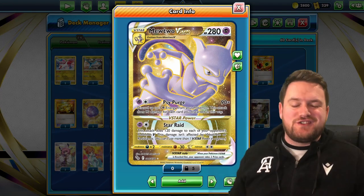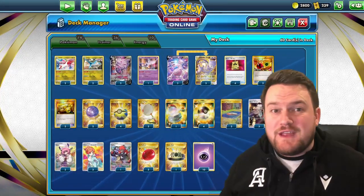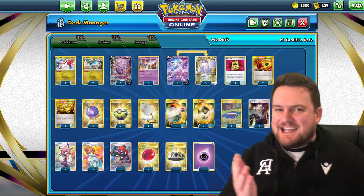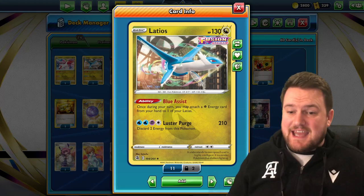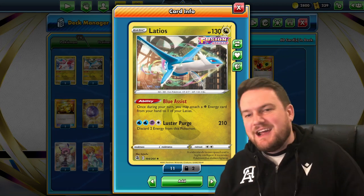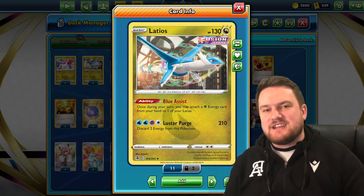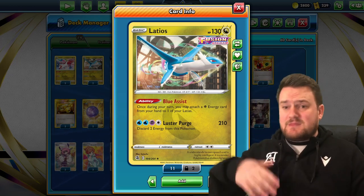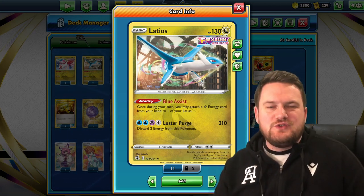Obviously the Lunatone and Solrock variant powers up its bench through that engine, getting a whole bunch of energy on the field to discard with Mewtwo. Instead, we've elected to go with a slightly more consistent but less attacking variant. We've got Latias and Latios from the Fusion Strike set. Both have an ability — Red or Blue Assist — which lets you attach an energy from your hand to the opposite type Pokemon for free. You can see how you can start to power up your bench using those energies.